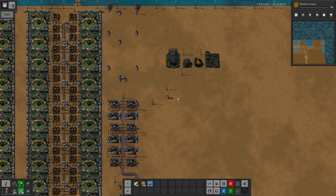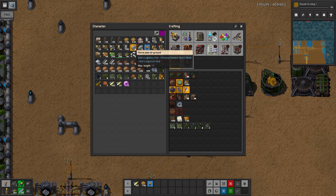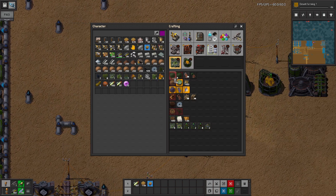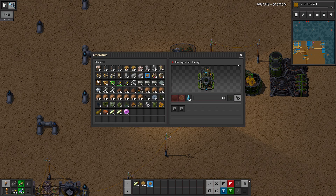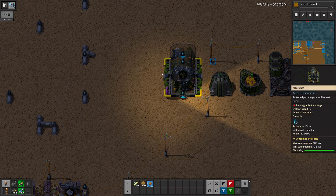The arboretum can make trees, but to make trees we need soil, tree seeds, and water. Let's hook some water up to this — just tap into our water supply. We have our water hooked up; now we need tree seeds and soil. We've gone as far as we can with that one for right now.